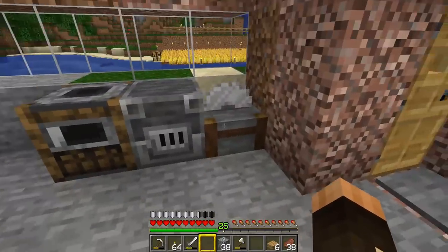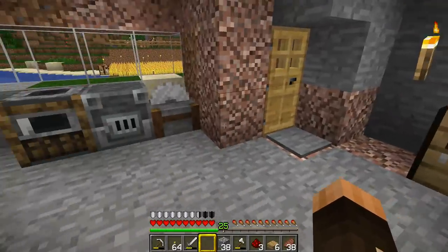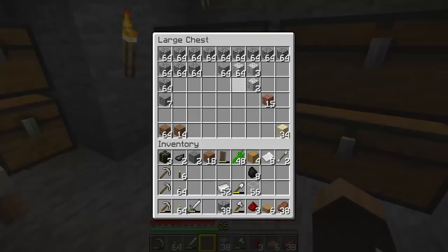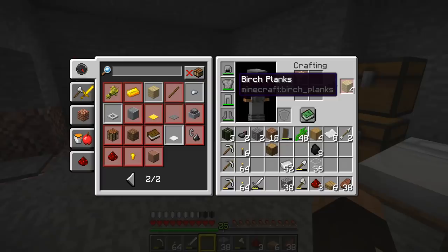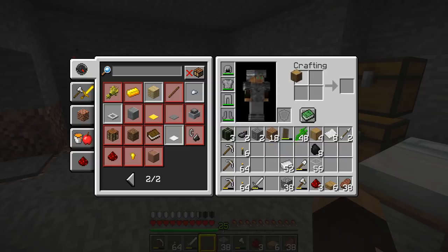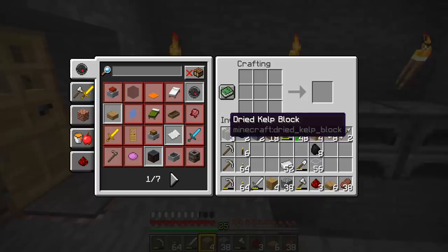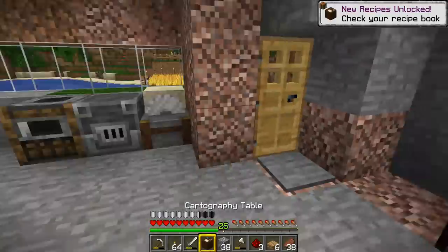So now we've got the stone cutter, the blast furnace, and the smoker. Now I want to make myself a cartographer's table. I need some more wood — planks — it doesn't matter what kind of planks as long as I've got some. The cartographer's table is four bits of wood like that — four planks — and then two bits of paper at the top, which makes us a cartography table.